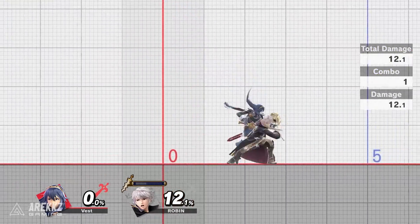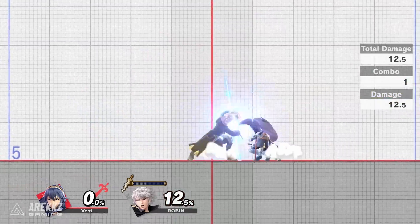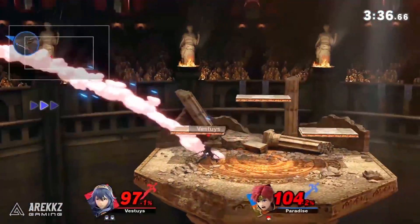Next up is jumping and aerial attacks out of shield. You can perform these by holding jump to jump, or attack and jump as well as a direction on the control stick to perform your various aerial attacks. Similarly to up smash, these options do not suffer the same caveat as grabbing, so they come out faster. More importantly, some aerials are incredibly fast, making aerial out of shield the fastest option available.